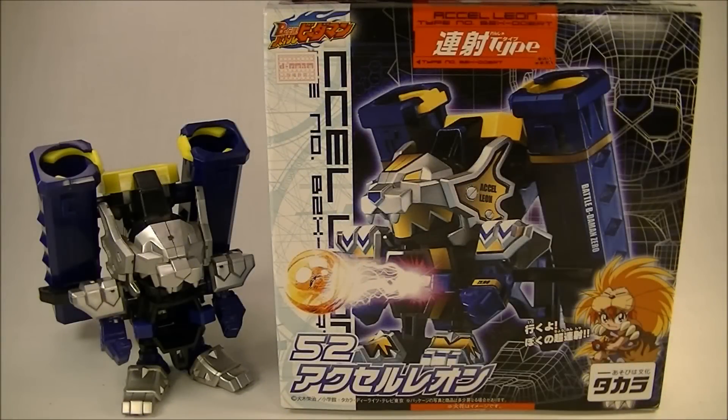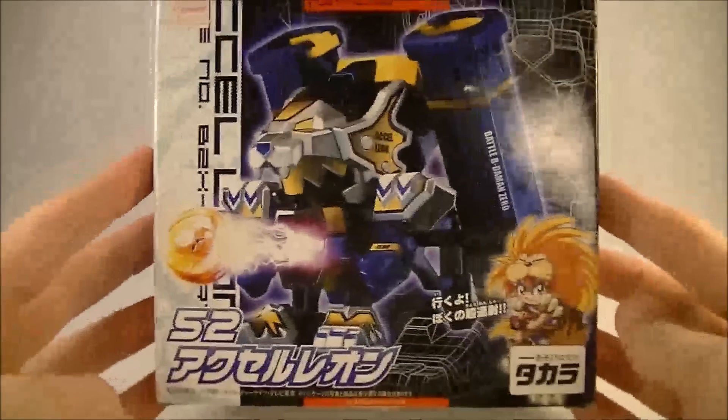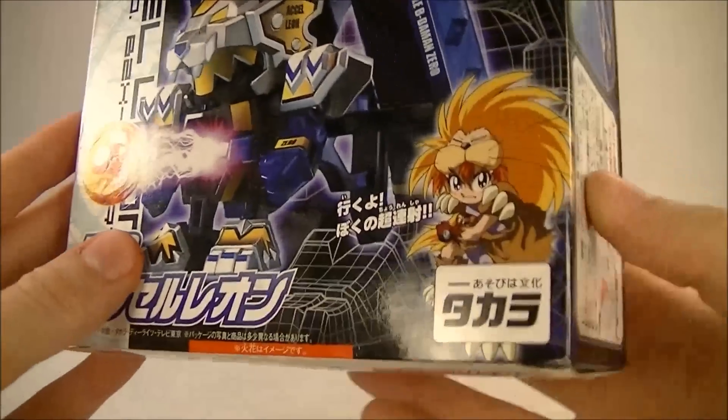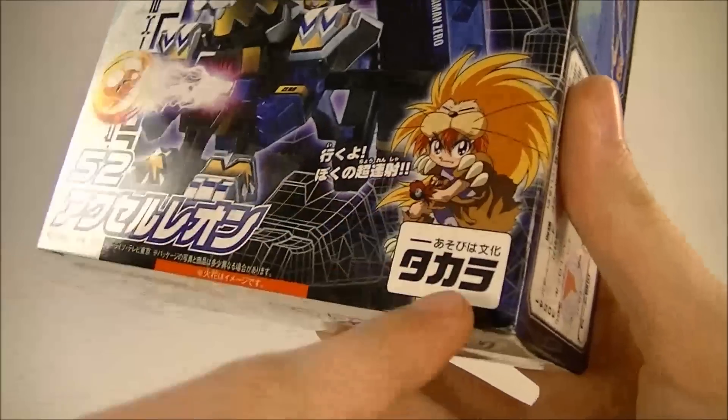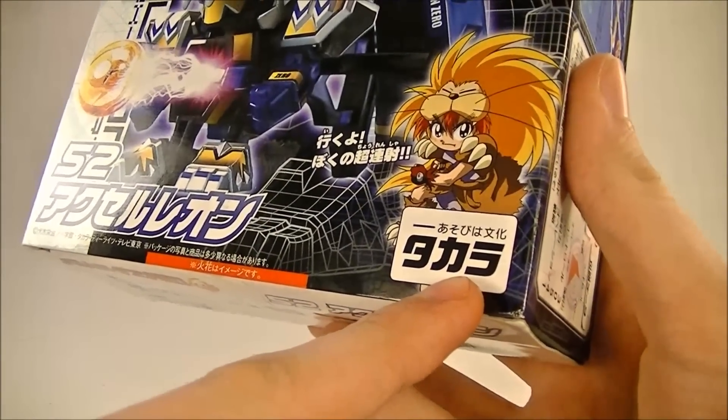Hey guys! This is iXRoll at iX with the Rollout Reviews, bringing you another Battle Beat'em On review. This time it is the Takara version of Xcel Leon. We'll set this off to the side and take a look at the packaging really quick. On the front here we have an image of Xcel Leon with the stickers applied. It's number 52 in the line, his user is Asato, and the old Takara logo before Takara joined up with Tomy.